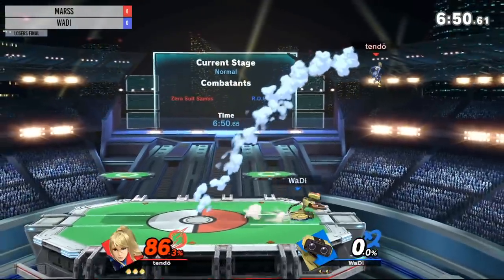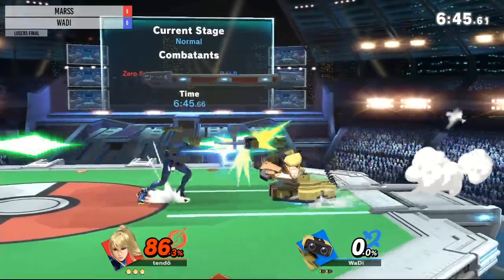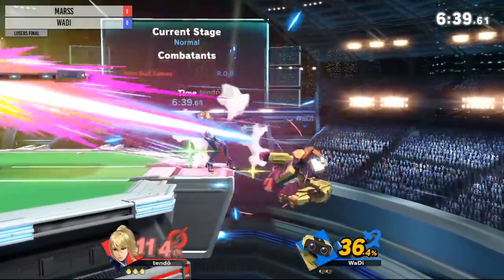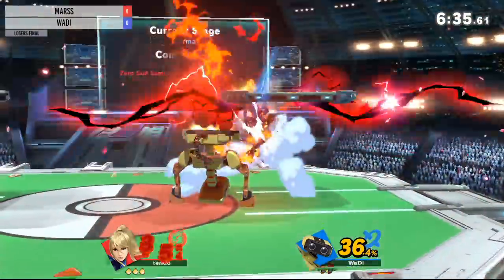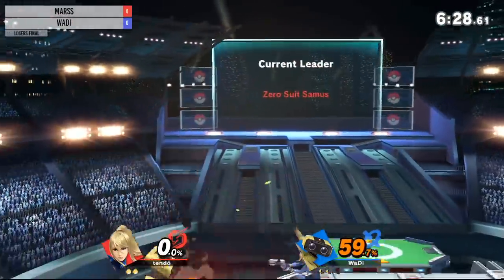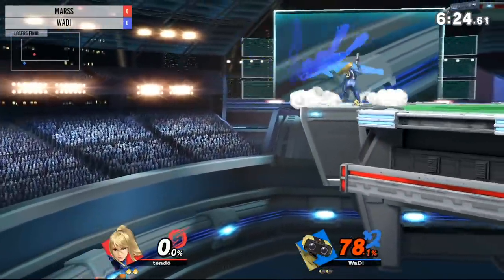That up-B isn't looking that bad for zero to thirty-seven percent. That was 125% when up-B started, and it killed from center stage. Every combo looks better when you do it on ROB — like, that's another Twitter combo character. 'Yo, check out my Twitter combo on ROB.'